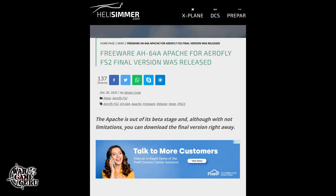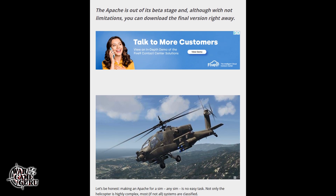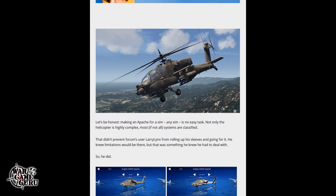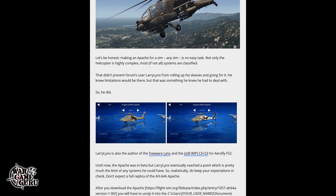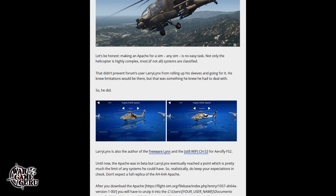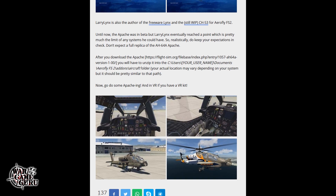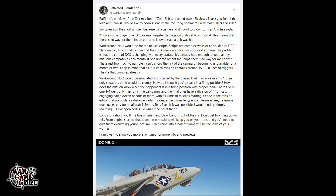Here's a fantastic article from Sergio Costa over at the Helisimmer. There's a freeware version of the AH-64A Apache for AeroFly FS 2 — the final version has been released. It says the Apache is out of its beta stage and, although with some limitations, you can download the final version right away. Sergio makes a couple of comments, there are a couple of images — it makes me want to check out AeroFly FS 2. I've never flown it, but it looks pretty kick-ass.